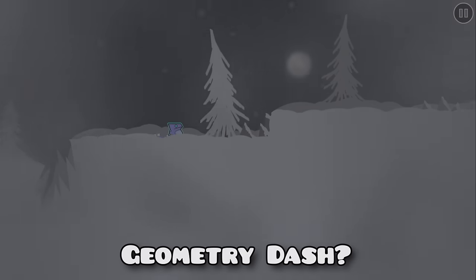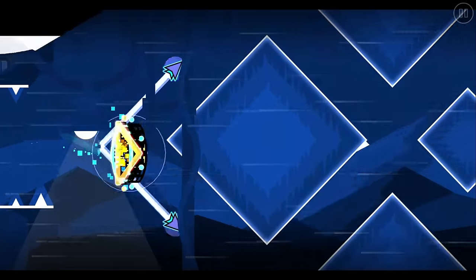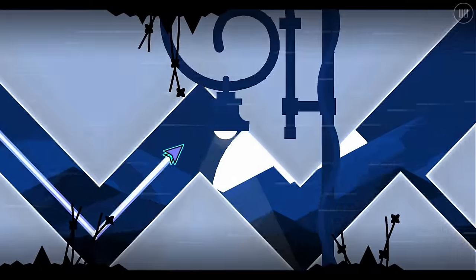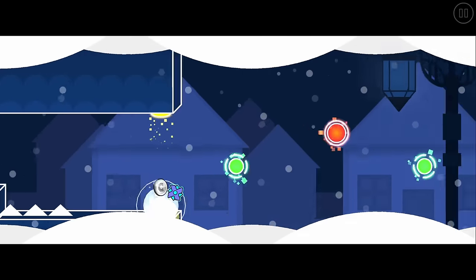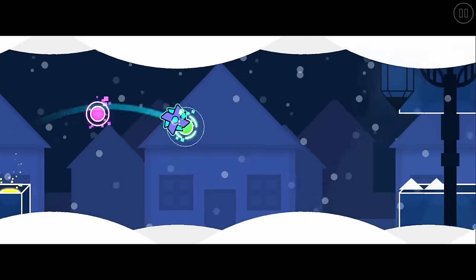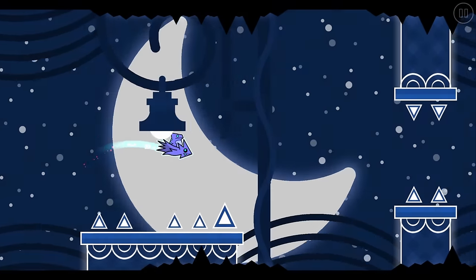What is the easiest demon in Geometry Dash? When it comes to easy demons, one that immediately comes to mind is Shiver by SP Kale, an extremely popular level for its easy difficulty. The first half heavily relies on raw skill, as you have to carefully maneuver through that section. Later into the level, Shiver becomes a memory demon with an abundance of fakes, making it very challenging to read. As easy as the level is, it still requires a diverse set of skill sets.